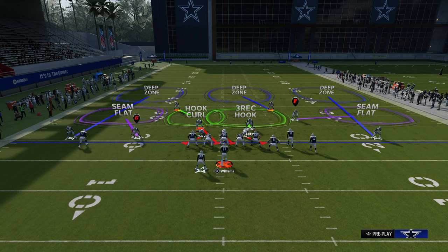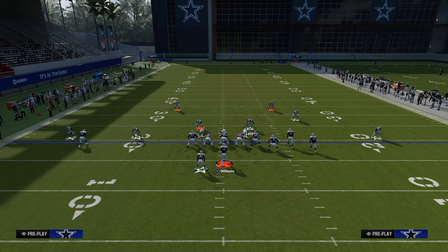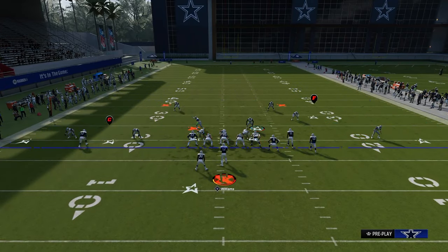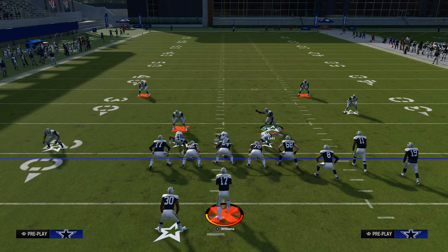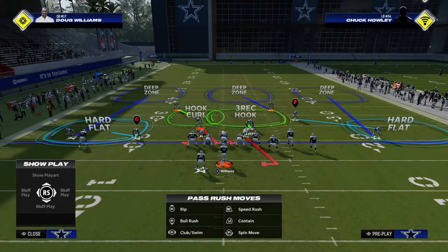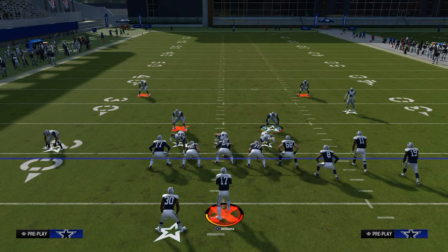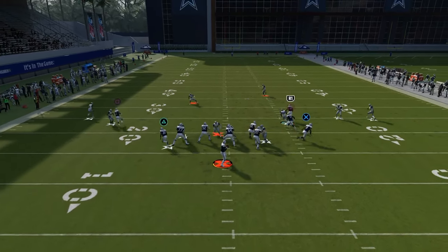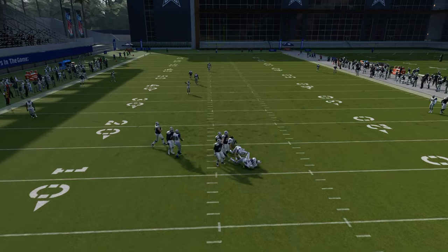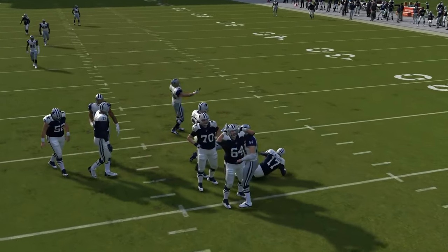Backing off the slot corner is going to make it harder for your opponent to pick this up. Then we're going to put our safety on the left side in a hook curl, shaded outside and underneath — it's really important that you shade outside and underneath. From there, a lot of people like to roll out, so we're going to contain, and then we're going to manually re-blitz this left side guy.